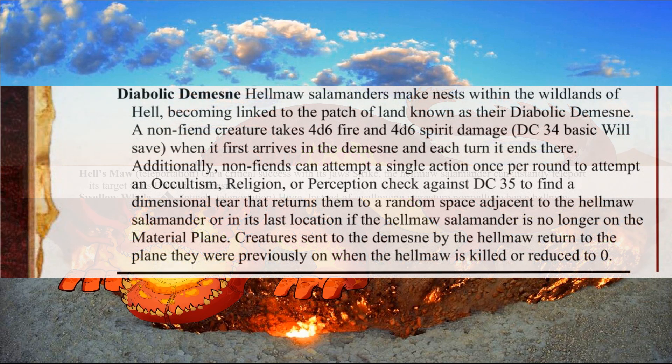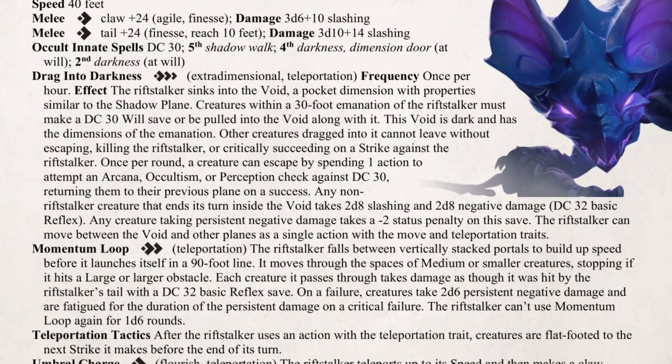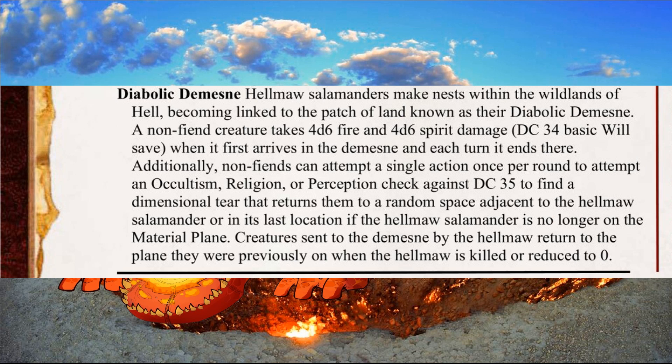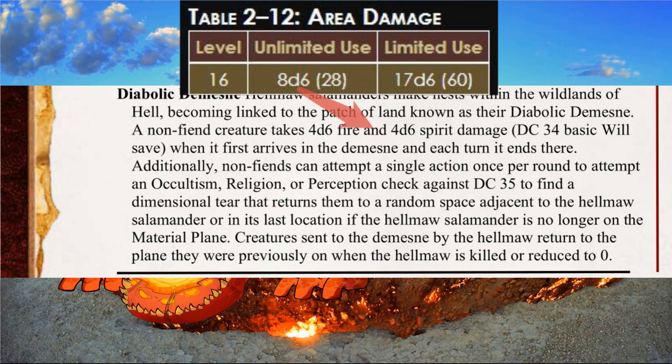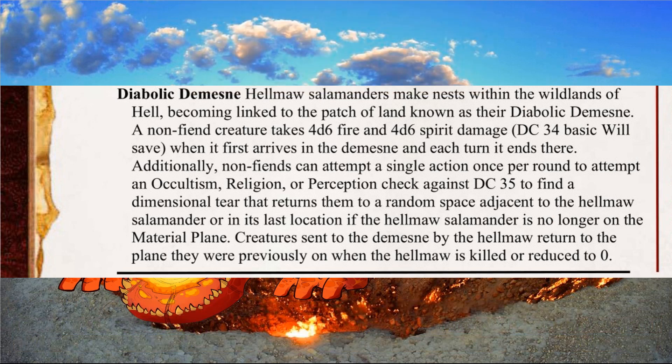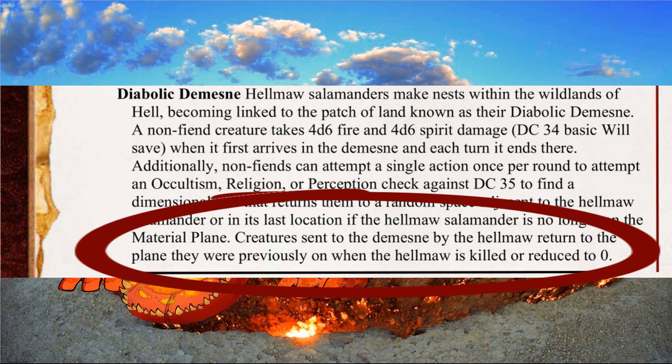Before we get into those other abilities, we should discuss the Diabolical Domain, which is a central ability to this Abyssal Amphibian. I referenced the Riftstalker that I designed to help figure out this ability, but had to make some adjustments since its habitat is linked to a whole dimension. I learned from that creature that it should be a single check to escape, and chose Occultism and Religion for Int or Wisdom characters, but also included Perception since every creature has that. Creatures that can't escape take unlimited-use area damage at a moderate will DC, as well as when they first arrive. This damage is half fire and half spirit damage, to cover the hell part of the hellfire, and while the Hellmaw is a benign creature, this is fire from hell itself, which makes it unholy. The third test revealed I need to give creatures a way out when the Hellmaw dies, so when it passes on, creatures that are trapped there return to the material plane.